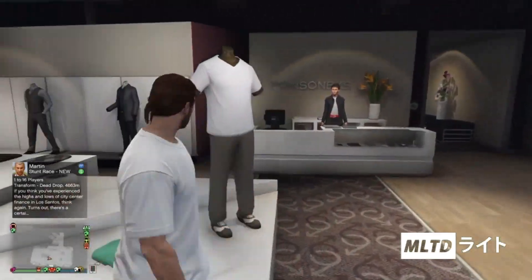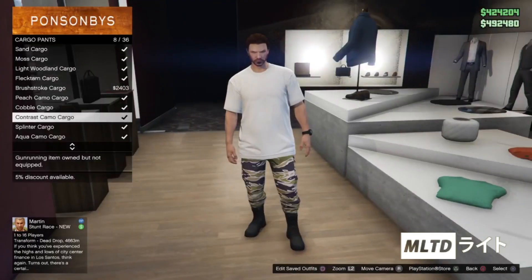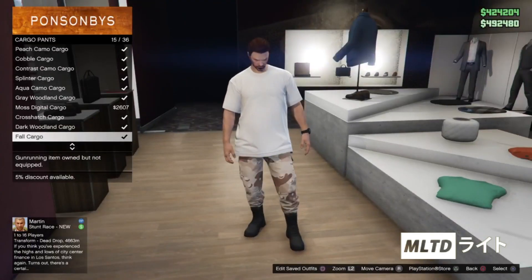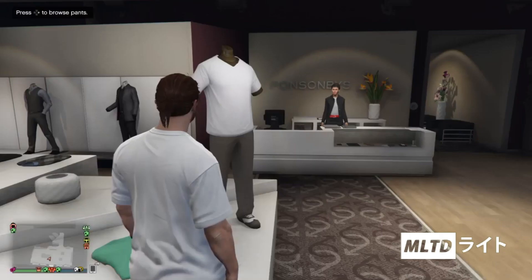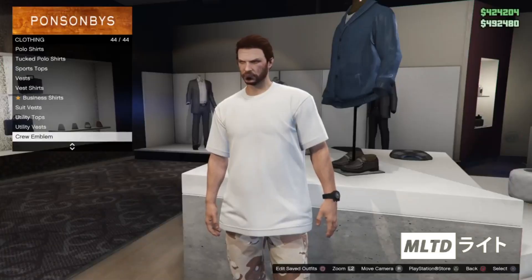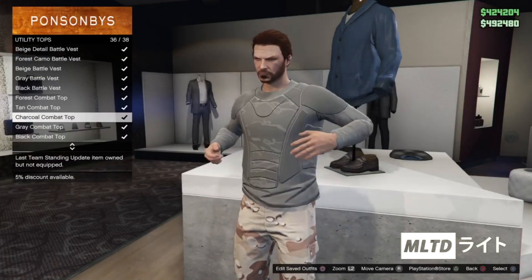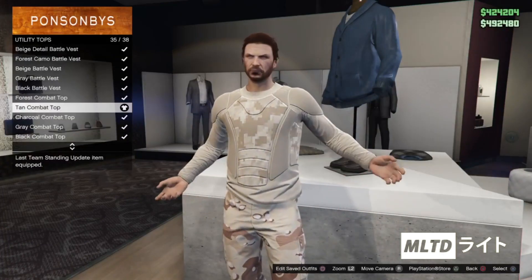We're going to start off by going into the clothing store and browsing the pants section. We're then going to go into the cargo pants category and purchase the full camo cargo. Once you have done that we're going to back out and head over to the top section. From here we're going to go down to the bottom of the list and go into utility tops. Once again go down to the bottom and equip the tan combat top.